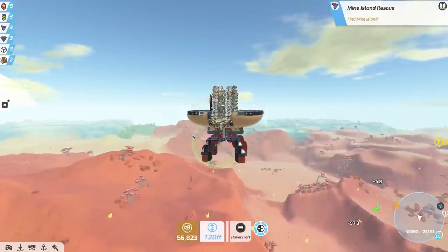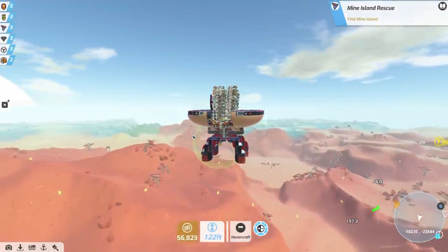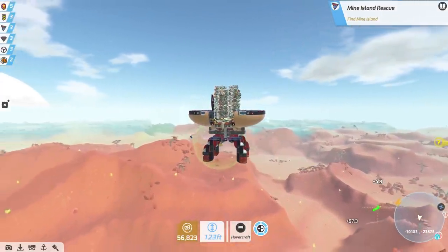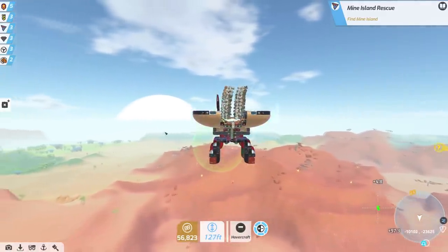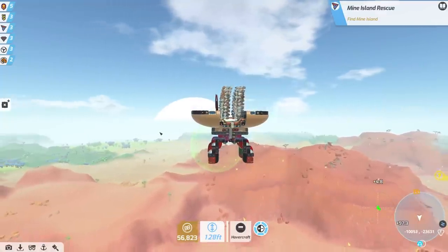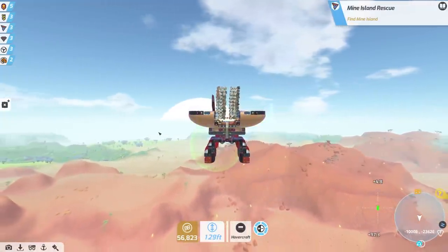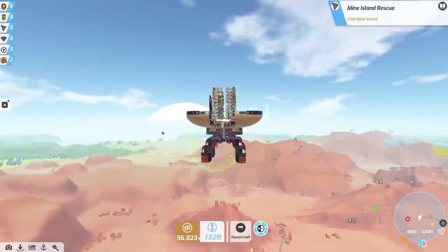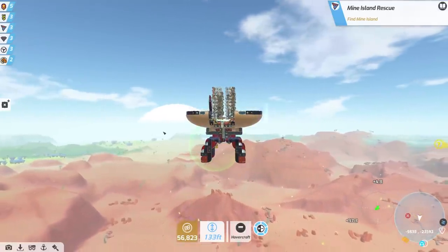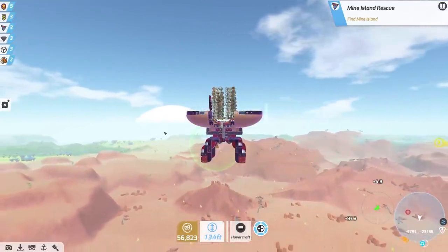A lot of people have recommended simply adding weapons to the bridge itself, and though that is a really fun idea, I really want turrets. I want turrets all around our perimeter so it's all nice and protected. Maybe I'll add more weapons to the base itself in the future, but for now I want the base to look civilian, kind, lovely — not malicious at all.